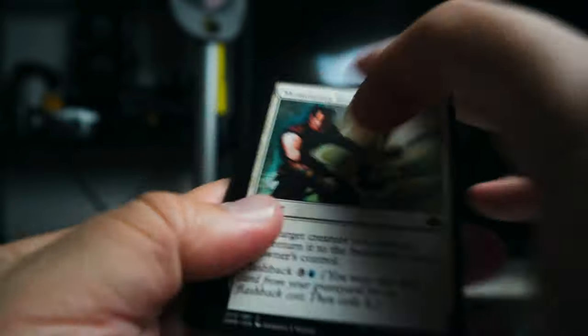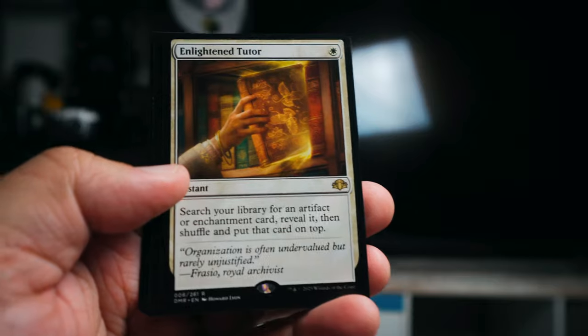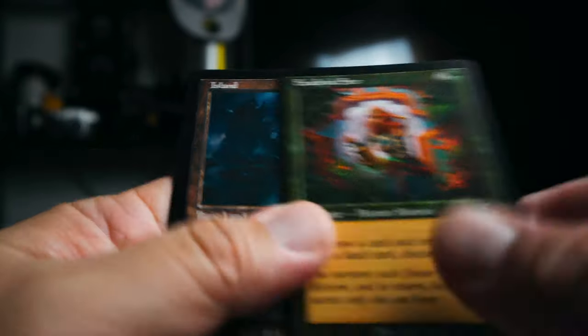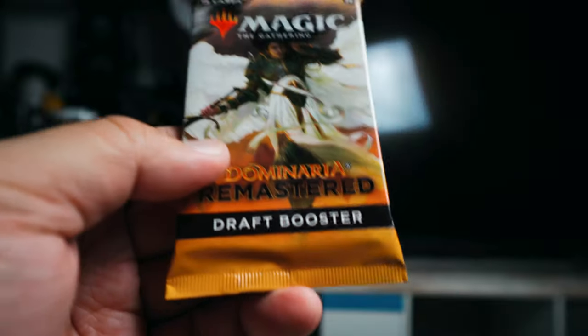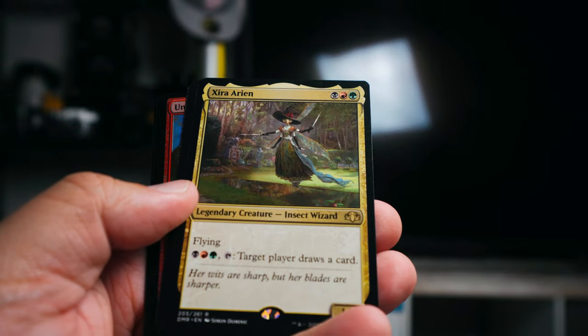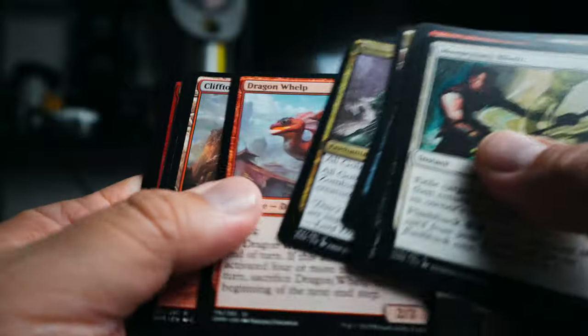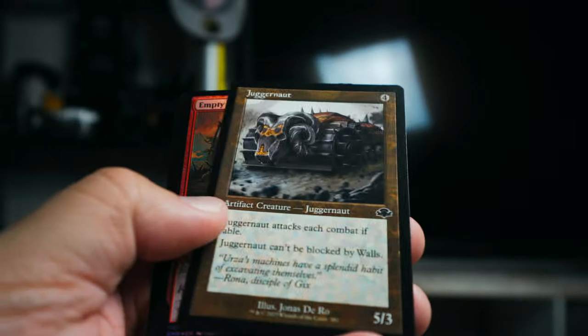Just three packs to go — no Force of Will or anything in any of the boxes I've opened, which I'm sad about. Knight and a Tutor though — that is a great little pull at the end. Fade Seer, two more packs to go. We got Zara-Arian — not super excited. Duress, kind of a fun one. Sheep token. Here's the last pack — just Clifftop Retreat and Juggernaut.